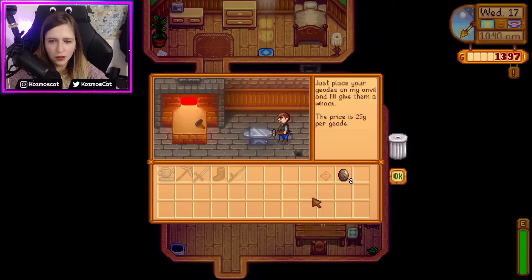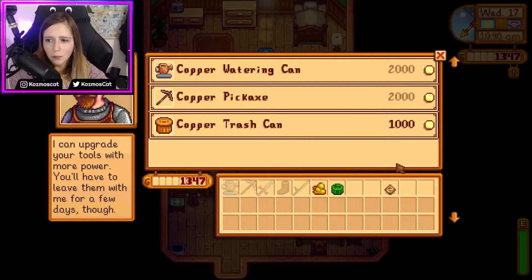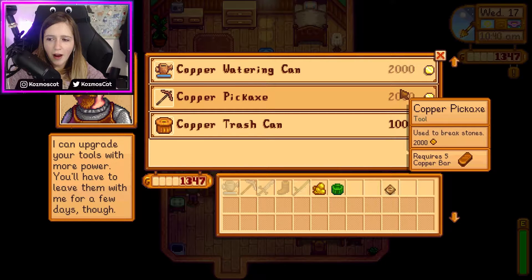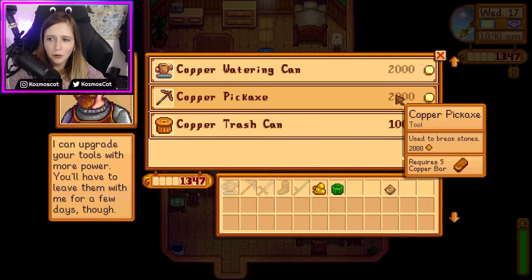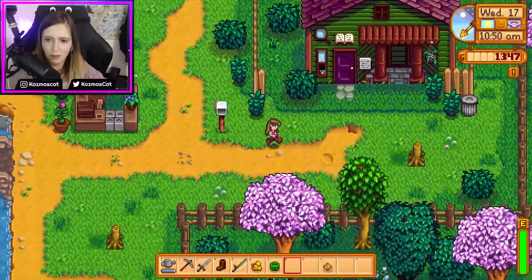Hello! I can now donate to the museum. How can I upgrade tools? It requires five copper bars and two thousand — oh my god, I'm so poor! I hate this poor life. I need some money. I think I'm gonna go fishing.